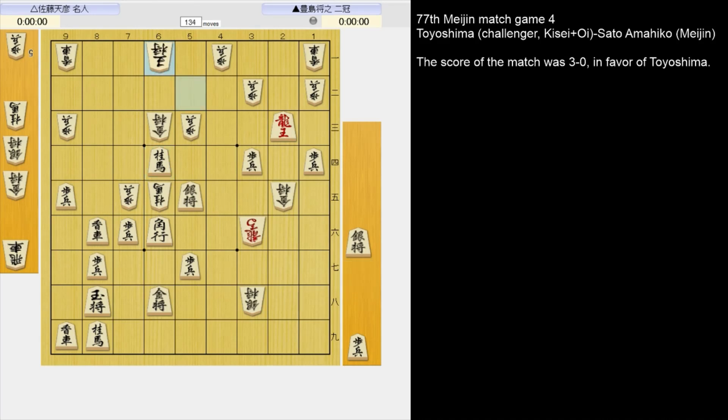If king 6-1, 5-2 silver. And now he can just take the gold, threatening mate on 7-2. If the gold takes, he can just recapture. And now what's the next move? 4-3 silver and mate. 6-2 king — just threatening to take the silver. If he defends by dropping the gold, then what's the next move? You can just take it. If silver takes, then mate. If the king takes, mate this way.